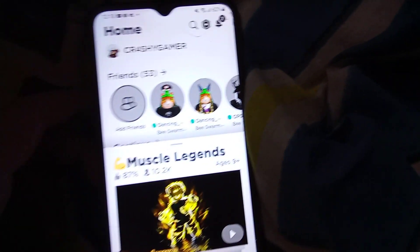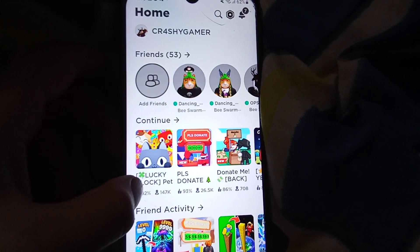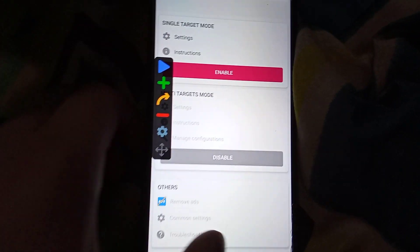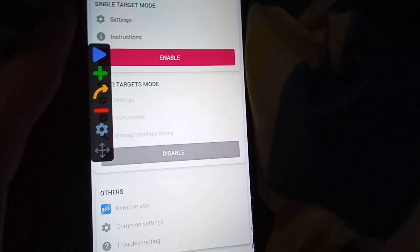I'm going to teach you how to AFK lucky blocks in Pet Simulator X on mobile. First, you have to get this auto clicker, allow the settings, and go to multi-target mode, enable it, and then go to Roblox.